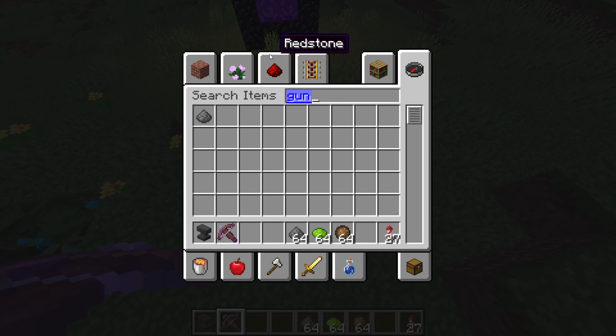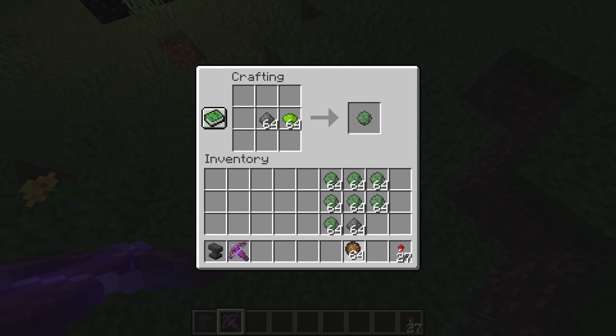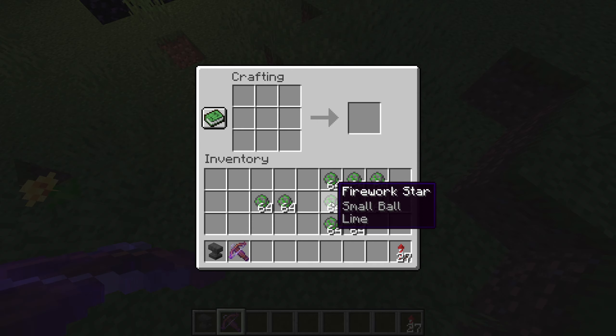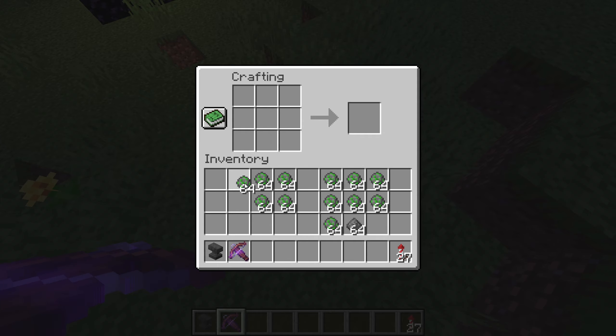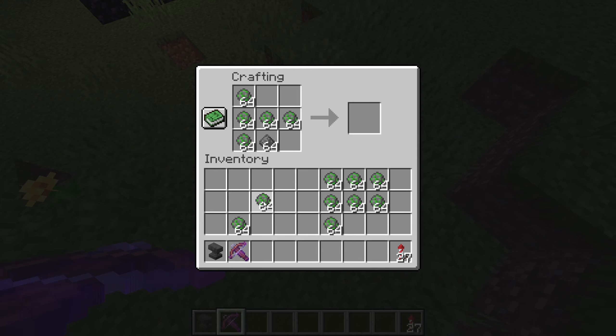So you're gonna get some dye and some gunpowder. Basically what you do is dye plus gunpowder — if you don't add more it's just a small ball. You make this to intensify the area damage. Craft all of those, and you can have any amount you want, but I'm just doing this to show you.